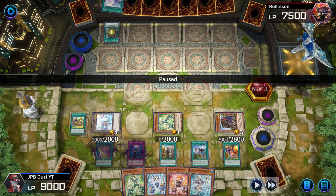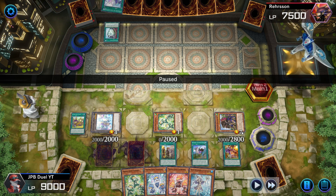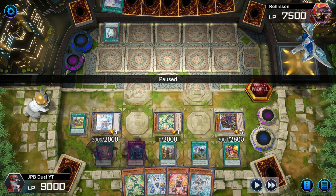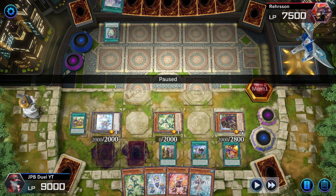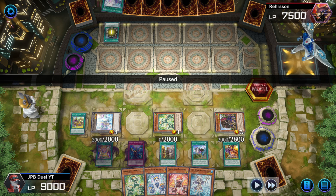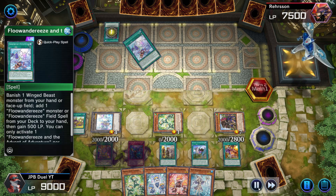I did not bother negating any of the pots. You need to save your Griffon omni for something much worse than pots. Most situations it's Evenly Matched — Floow players, Eldlich players, Swordsoul players, any main deck can run Evenly Matched. Sometimes you need to let their card searches go through so you can use your Griffon omni to negate Evenly Matched. They could be mind-gaming you, so keep that in mind.